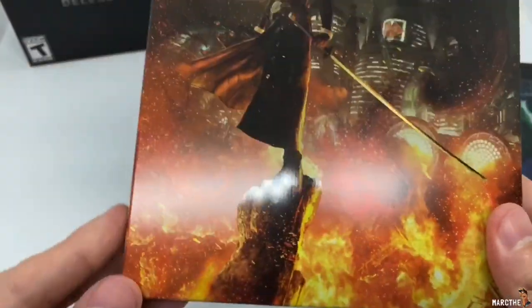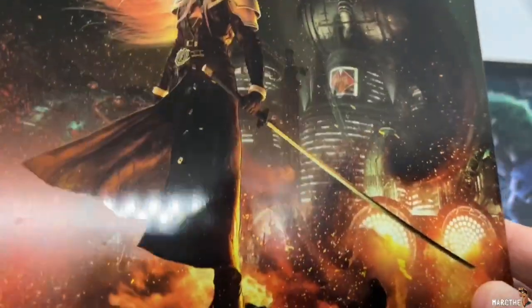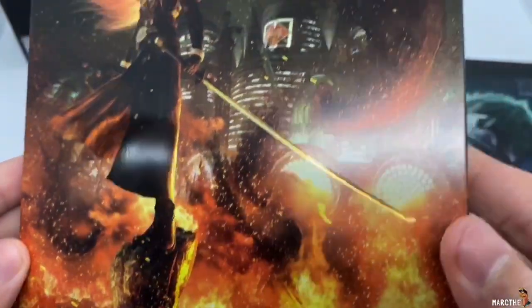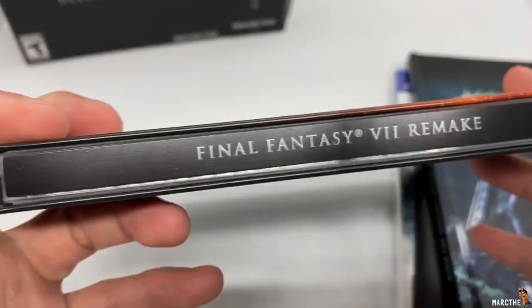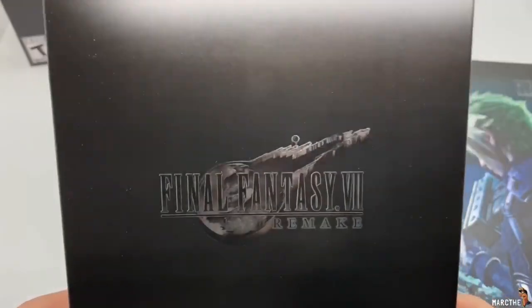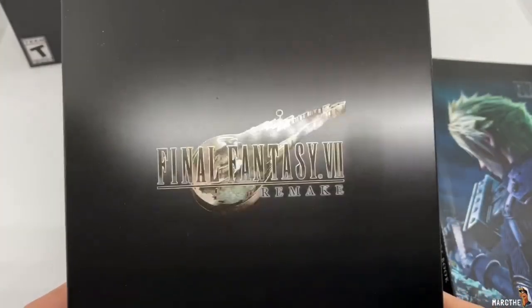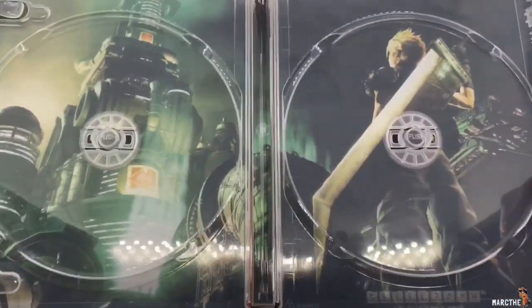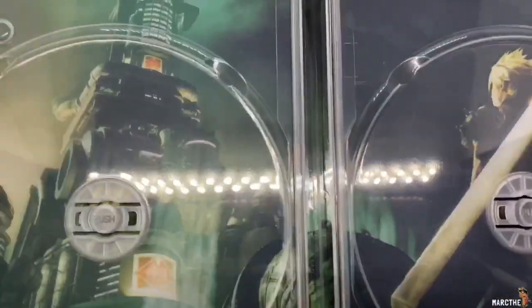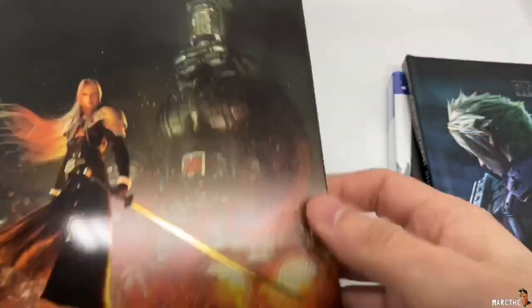Let's check out this beautiful steelbook right here. Sephiroth right there. It's more of a glossy than a matte. Nice. And the spine right there. Final Fantasy VII Remake in the back, with that iconic logo right there. Solid black. Let's go ahead and open it up. Nice steelbook — totally worth just the steelbook by itself. Steelbook logo right there to make sure it's official. Beautiful.